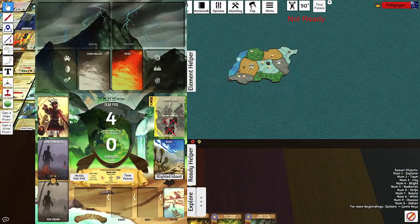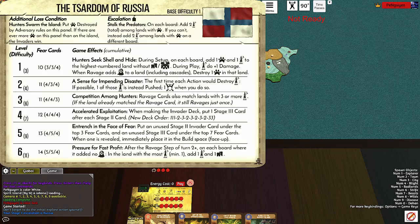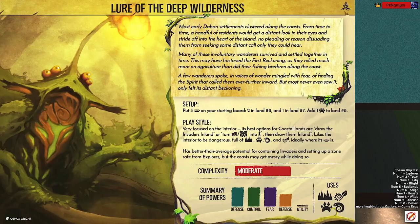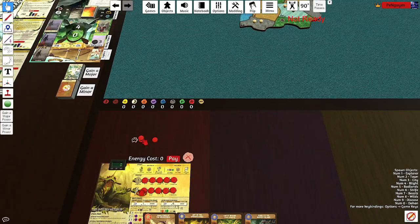That gets the wrecked counter, which is really nice. We start two in land number 8 and one in land number 7, and one beast in land number 8.